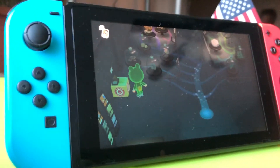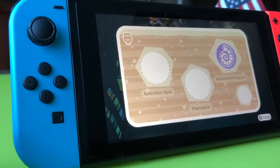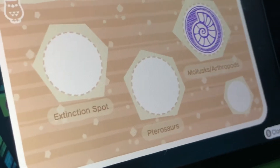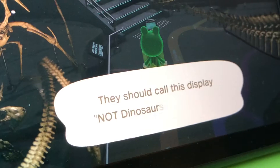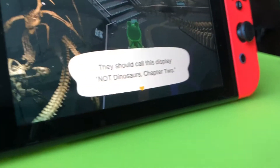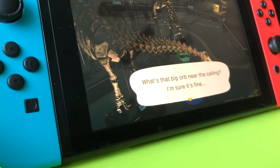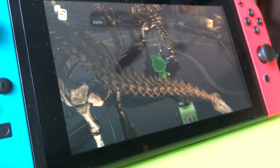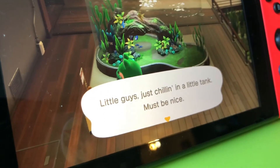Okay, so we have all the one-piece fossils — the mollusks and arthropods. We need the... whatever that is, and the extinction spot. I think this is the pterosaurs or whatever. They should call this display not that — shut up! The extinction spot. What's that big orb near the ceiling? I'm sure it's fine. Serenity tank — little guy's just chilling in the little tank. Must be nice. That spot does look nice for small fish to live.